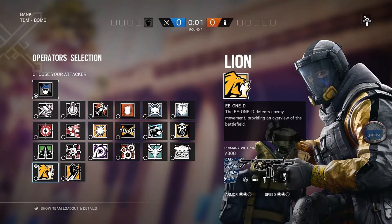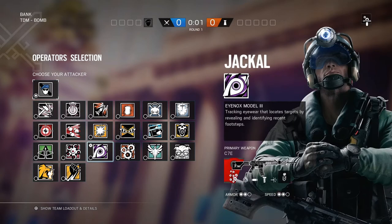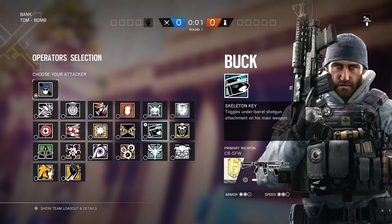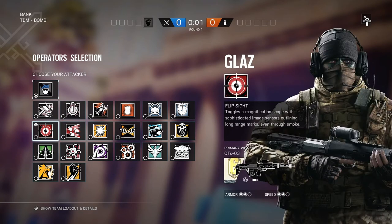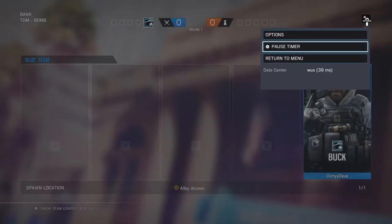That's a solid lineup I like, but for optional picks: if you don't want two anti-roamers and you don't want a shield, you can take utility operators like Ash, IQ, or Flores. You don't need a soft breacher since there's no vertical play. I have seen Thermite get picked by pros because there's a lot of things you need to open — five hatches and possibly a reinforced wall. You can also take Hibana, Hunter, or Glaz since there's plenty of smokes and power positions. I'm going to take Buck for his destruction.